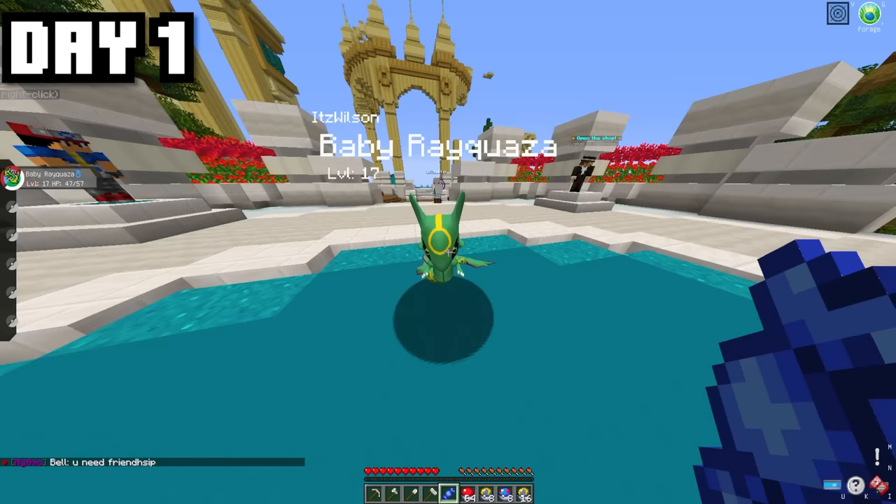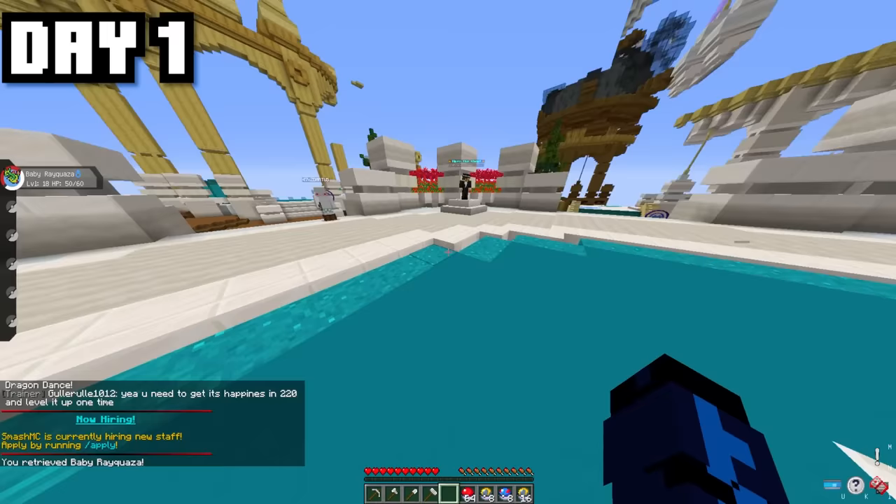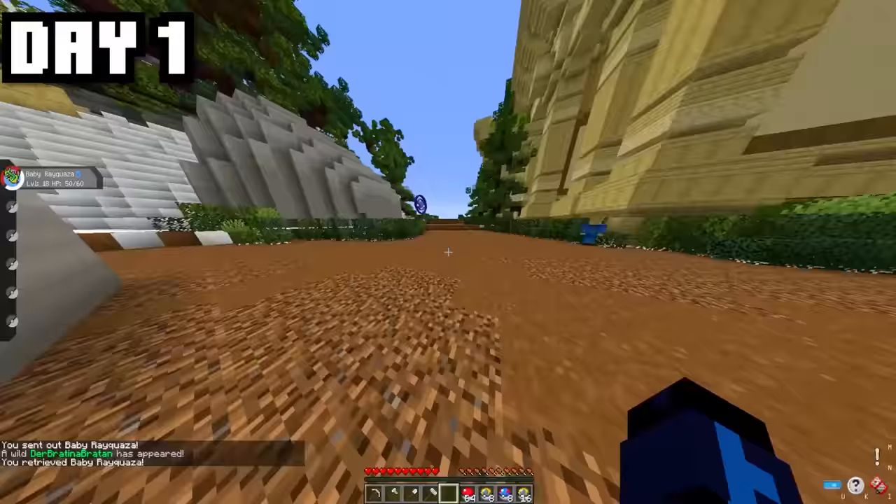I'm going to feed him these Raycandies quickly. Oh, Dragon Dance! We're definitely learning that one. Now I'm pretty sure baby Rayquaza can evolve, but since we're doing 100 days with baby Pokémon, we are not going to be evolving any of our baby Pokémon. In order to get more baby Pokémon, what we have to do is find Legendary Pokémon and defeat them, which gives a chance of them dropping a Legendary egg — and once we hatch it, we'll get the baby Pokémon.